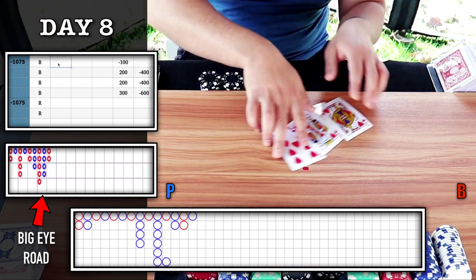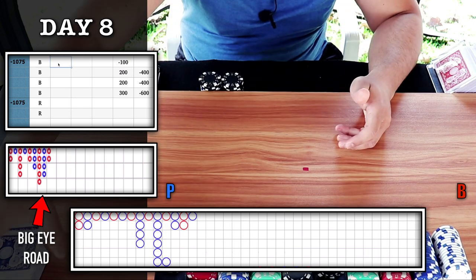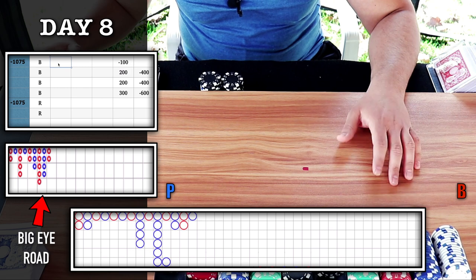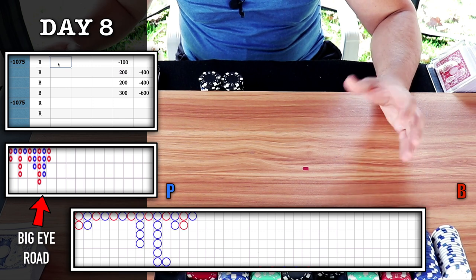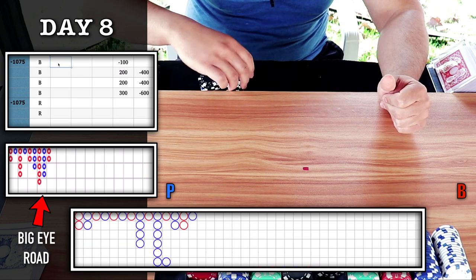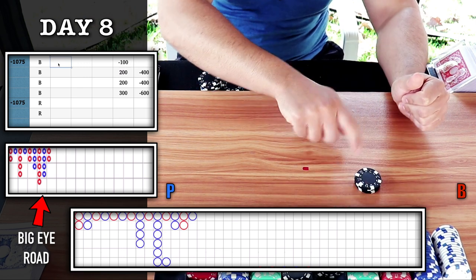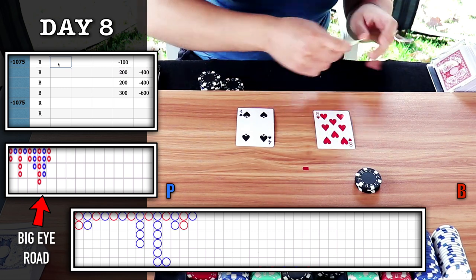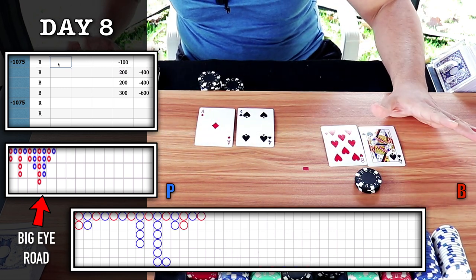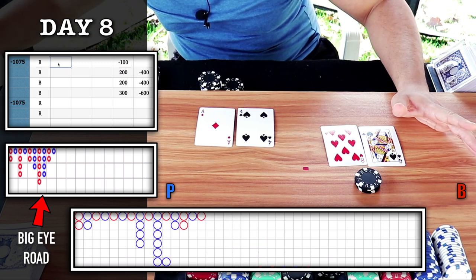It's getting scary now at the $400 level. Star 2.0 — can it keep us in the game? Start of a new column, playing the chop, looking for blue circle. I'm going to bet on banker here for $400. Natural eight — we'll take it. The first one is great, but we need to hit back-to-back — that's the key.